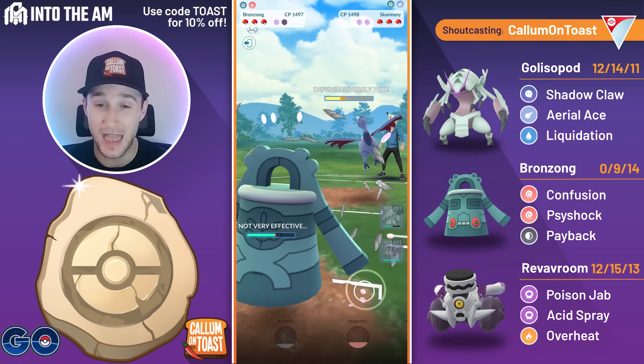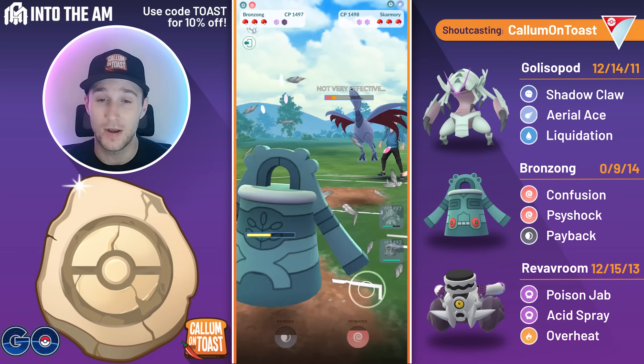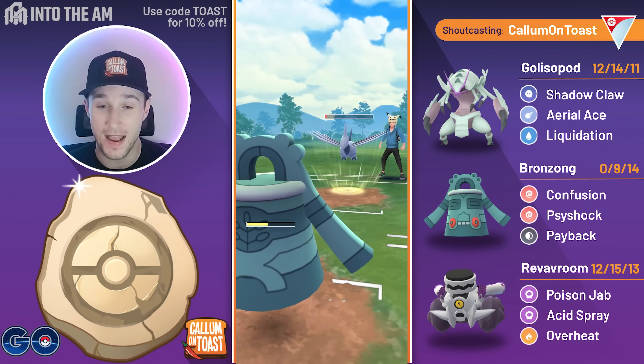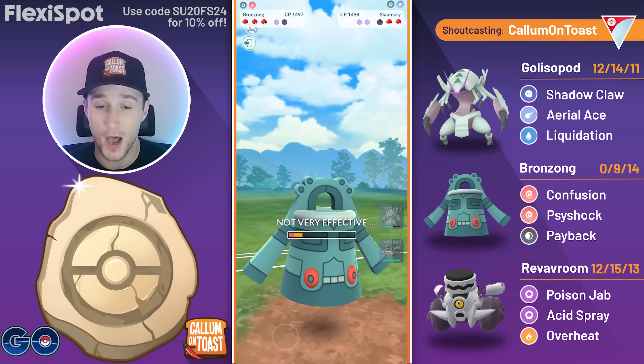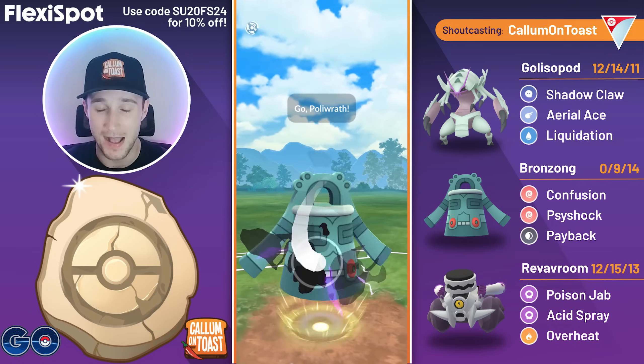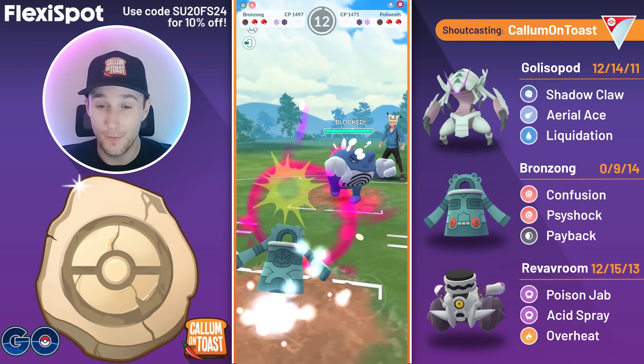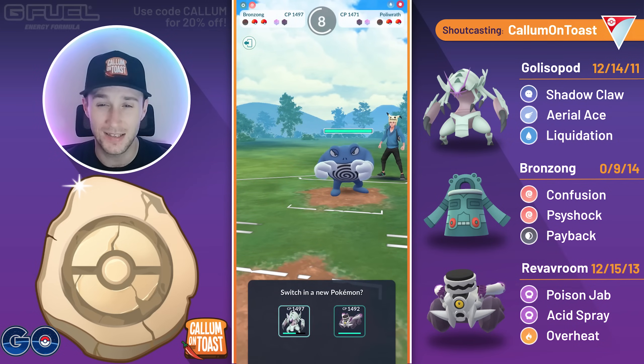The opponent full sends the Brave Bird. We already dropped their defense with a Liquidation, so now they are quad debuffed — the maximum debuff to their defense — which means I can go for a full Confusion farm down. They make it to a last-second Brave Bird but it doesn't matter. They now come in with Polyrath.